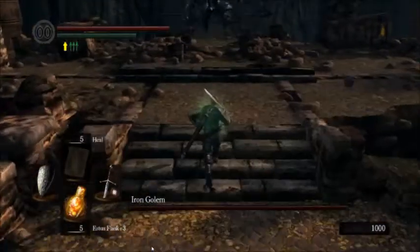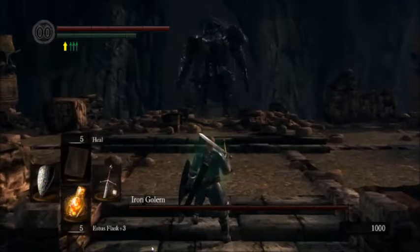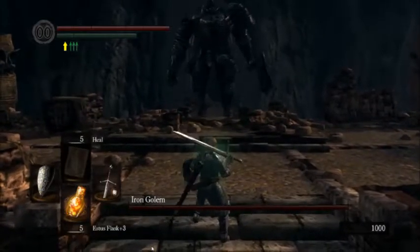He'll throw a wind blade, and if you're at the bottom of the steps it won't do anything. But if you're at the top of the steps, you'll have to dodge it. Other than that, you just want to sit tight and wait for him to come to you.